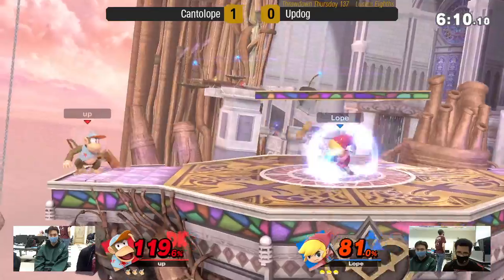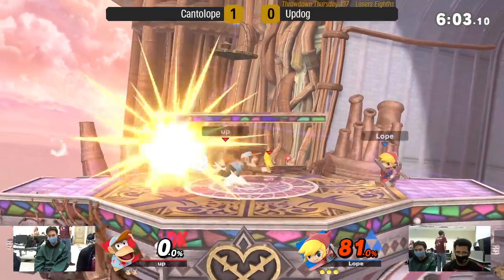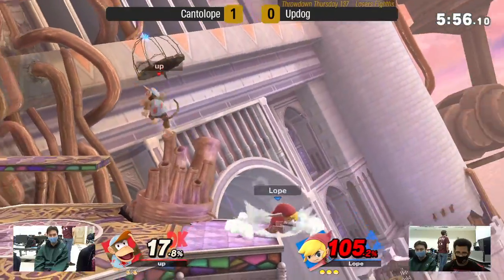Ledge cancel! A little too high for the fair, but going to be able to find the up smash off the air dodge, and Cantaloupe draws first blood here in game two, trapping him pretty hard there. Double bomb going to lead into a little bit of something, but not able to get anything else going.